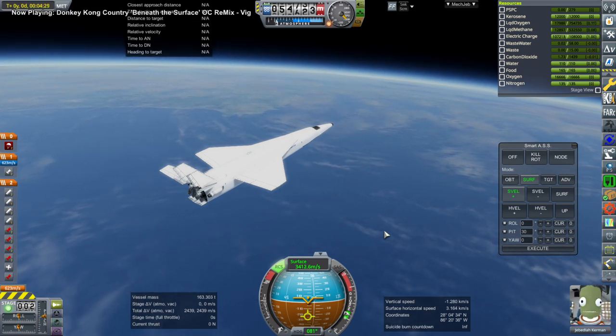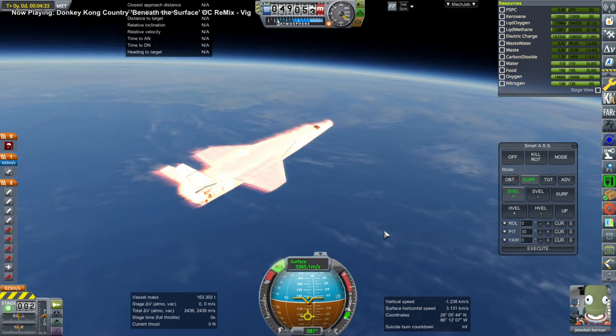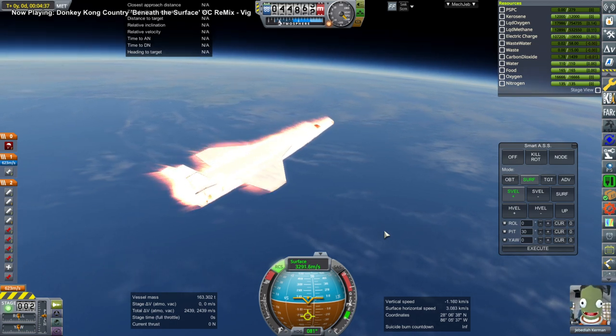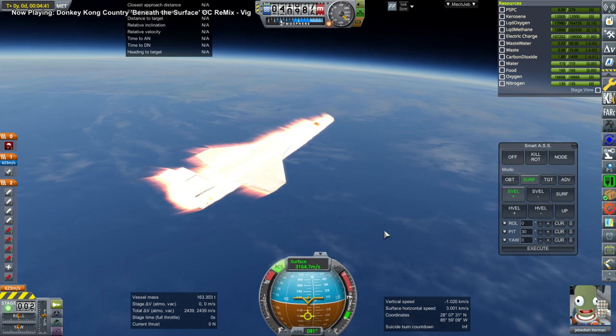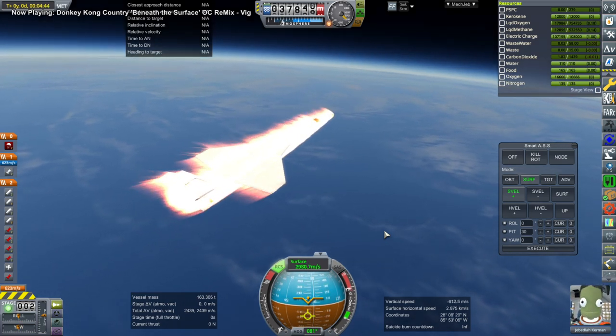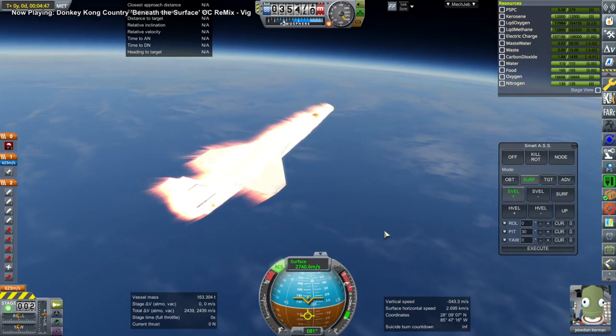Here we are skipping off the atmosphere intentionally. Lots of g-forces though - that's the downside to this. The carrier plane would be better off piloted for sure. It's pretty drastic - we get up to about 11 Gs on this skip-off.